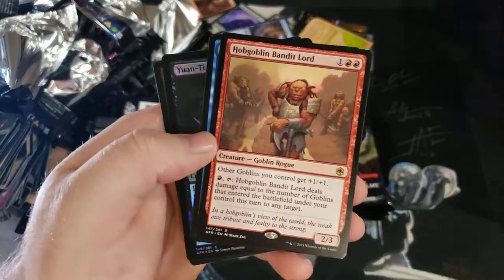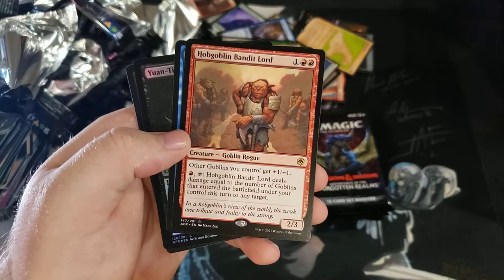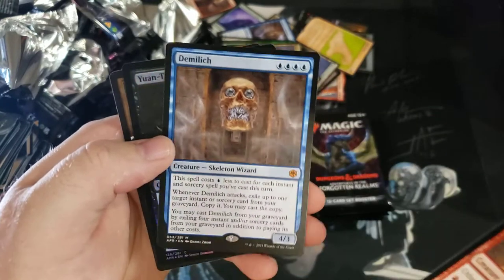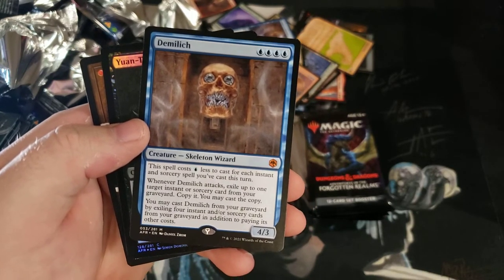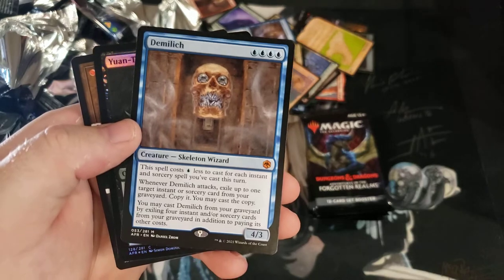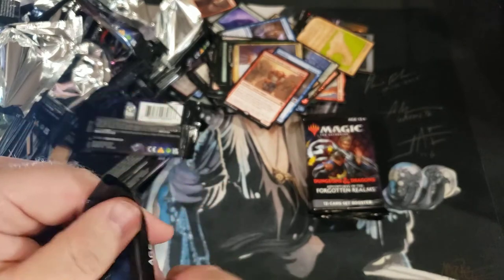Another Goblin Lord — gives plus one plus one, and deals damage equal to the number of goblins that entered the battlefield under your control this turn. Pay red and tap them to shoot any target including players — not bad. But look at Demilich — that card is going to be busted. Quad blue spell costs one less blue to cast for each instant or sorcery spell you've cast this turn. When Demilich attacks, exile up to one target instant or sorcery and copy it. Then you may cast Demilich from your graveyard by exiling four instants. That card is just going to be so good.